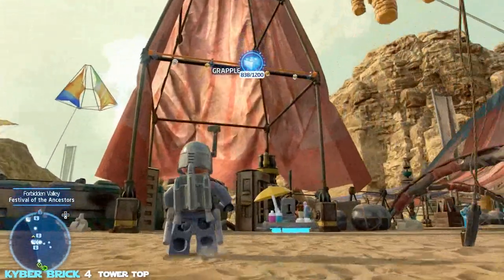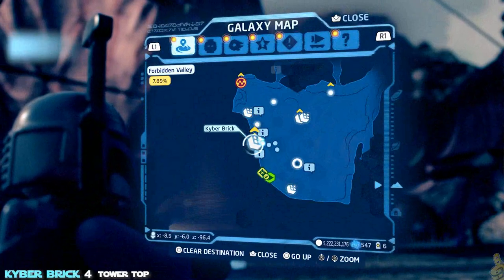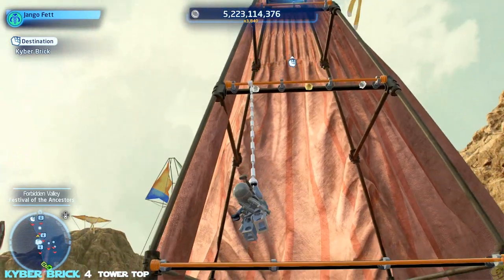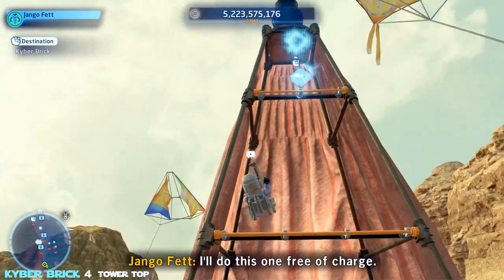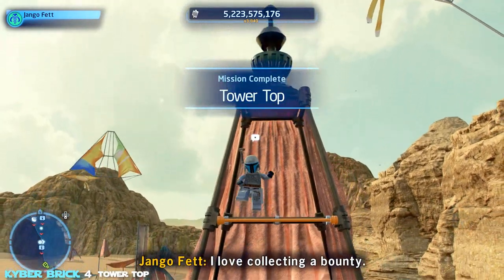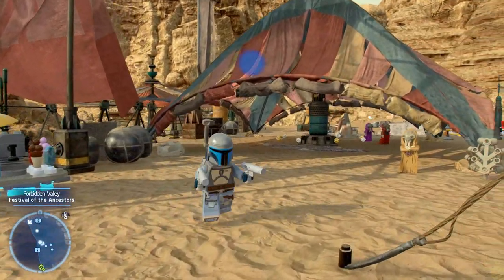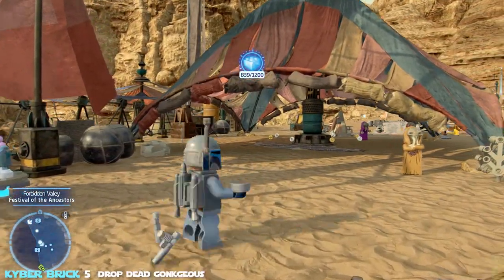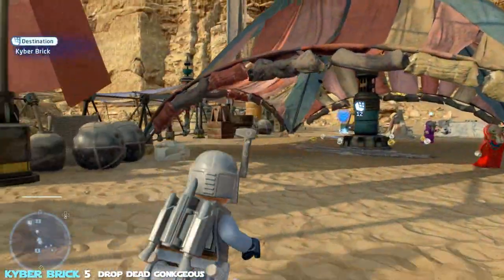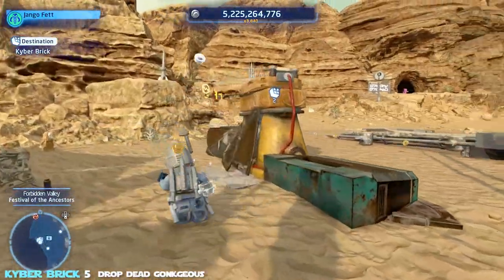Right behind us are a couple of grapple points that lead to the top of the tower — 'Tower Top.' Once you get up there just grapple and grab to collect the kyber brick. Just like that we already have four collected. We've got a couple more and then we'll jump into a double whammy where we get both a character token and a kyber brick — those are always pretty eventful.